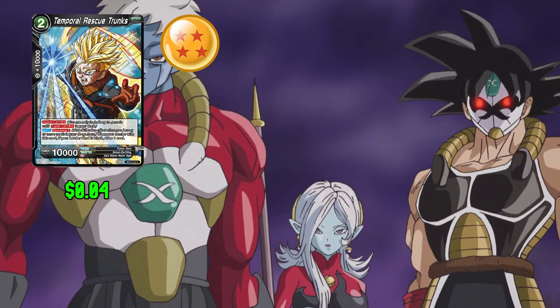Next up in the deck we have Temporal Rescue Trunks: 2 any and 0 for 10,000 combo power. This card is Super Combo. This card's ability is activated when you have 5 or more cards in your drop area. When you combo with this card, if your leader card is black, draw a card. This card has 10,000 power.